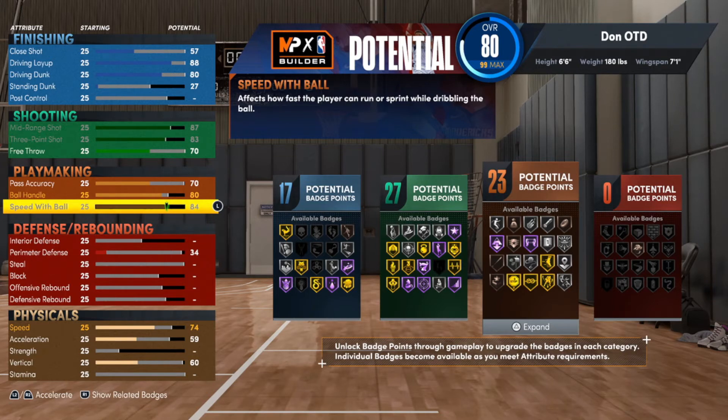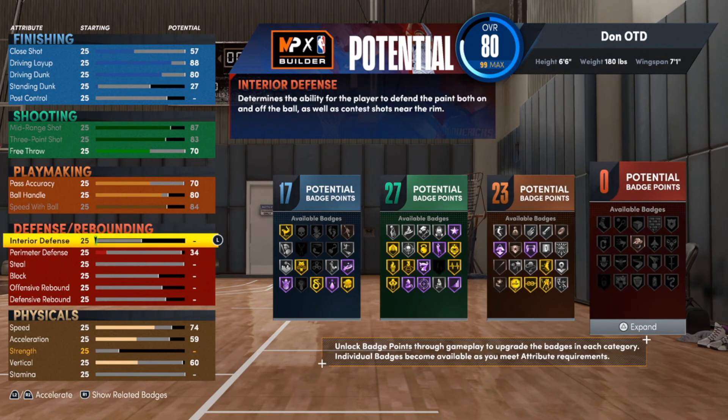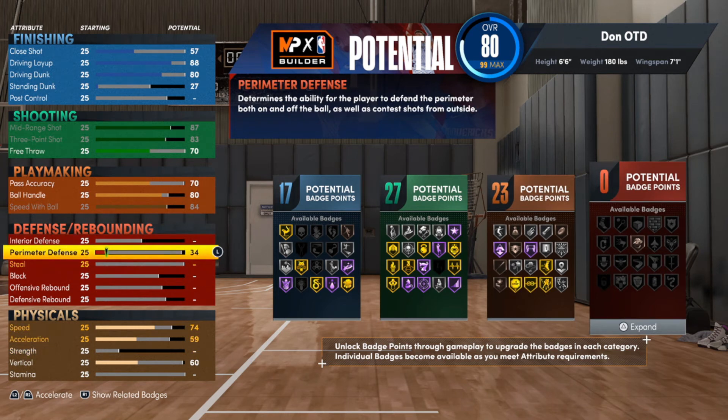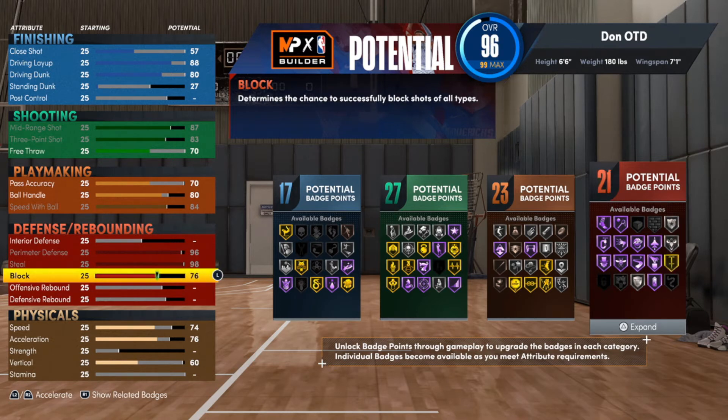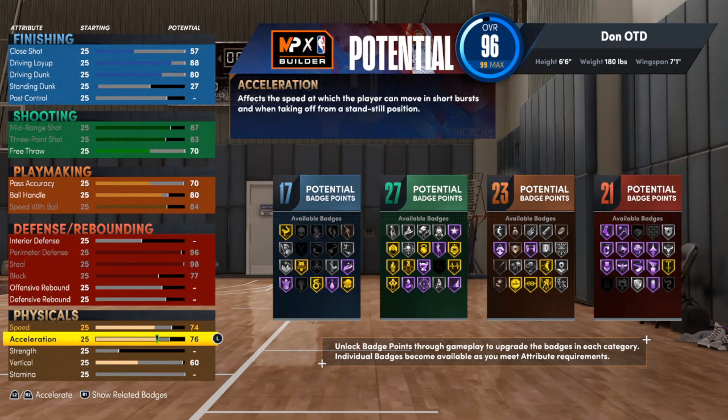I am making this dude to be a defensive demon, so we will be going with max perimeter defense, max steal, and max block. You can see all those purple badges we're able to get — chase down, rim protector, pogo stick — a lot of the badges you'd need to play defense at a high level. For speed we can go ahead and max that out.